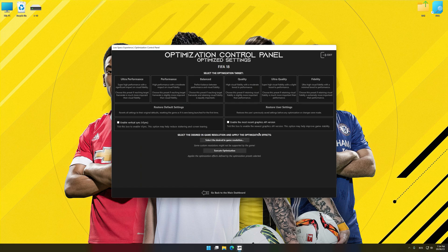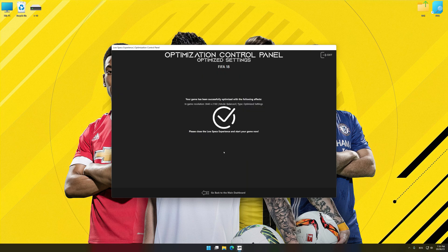Once the optimization control panel has loaded, select the desired optimization presets and the rendering resolution for the game. Feel free to experiment with the optimization presets and rendering resolution to see what works best for your system. To apply the optimization, press the Execute optimization button and then start your game.